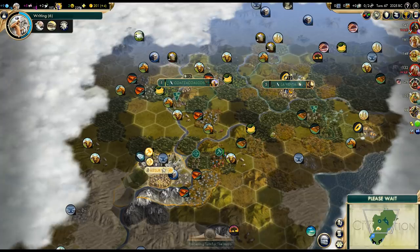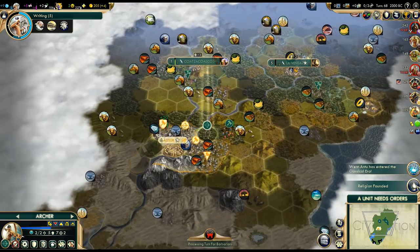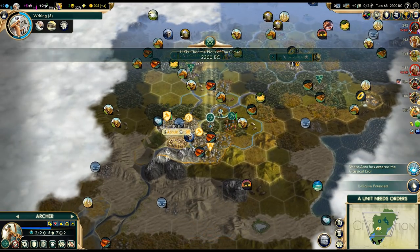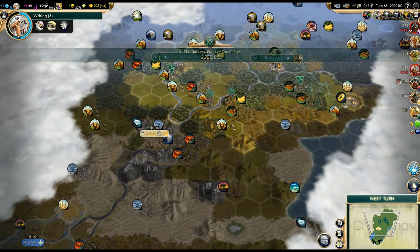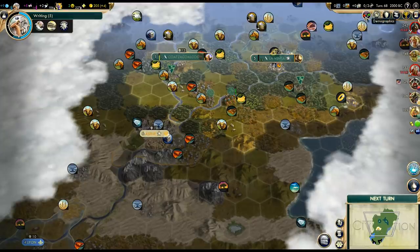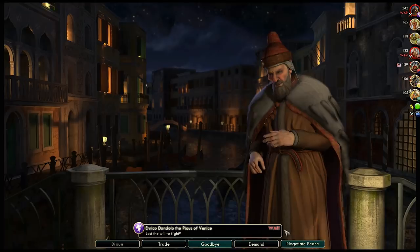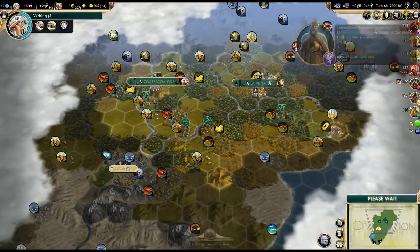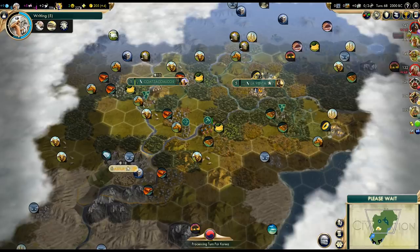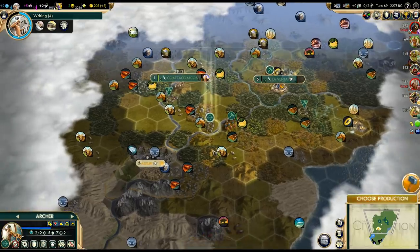We should probably get another settler as soon as possible. The first religion has been founded — in Venice. Venice is doing quite well here; they have the highest population out of anyone in this game right now. What the heck! Venice went for Piety, same as us.